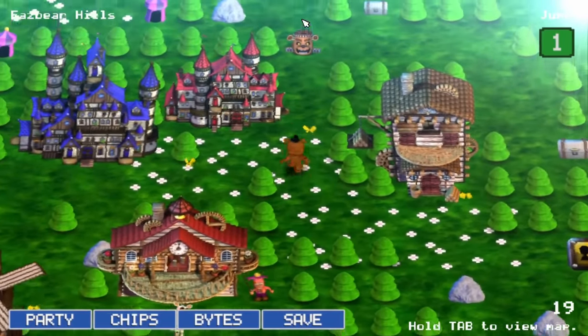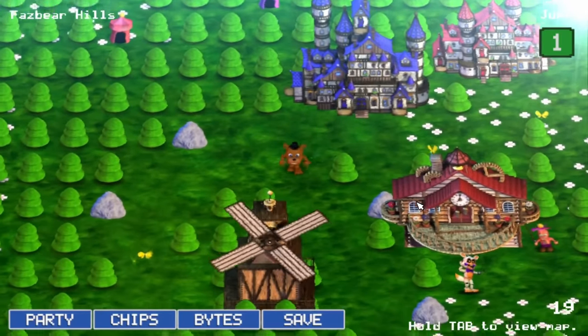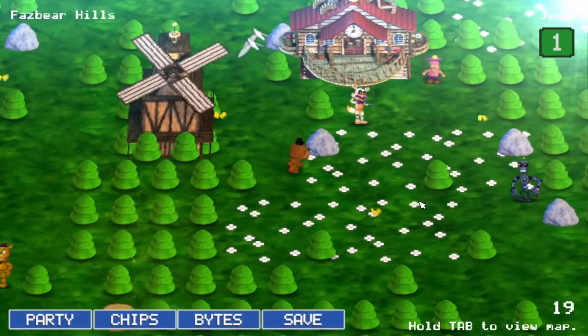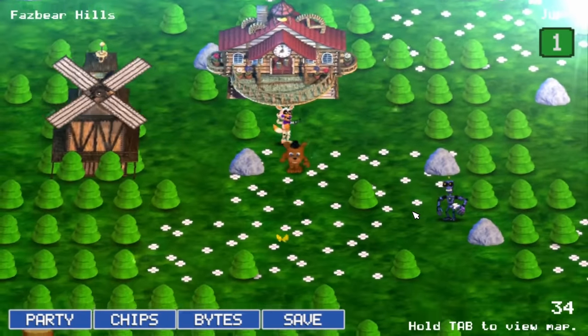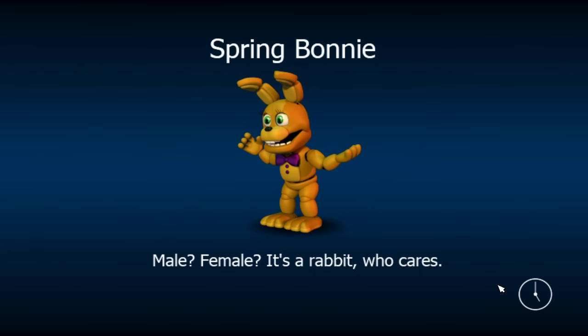Right out of the gate, things were looking great. I planned on farming money by collecting every coin chest nearby, then resetting them by speaking to a vendor and pressing done. Eventually I made my first two purchases, a Neon Bee and a Gnat, both of which would be crucial to my survival.